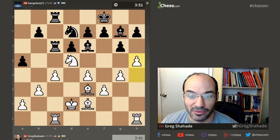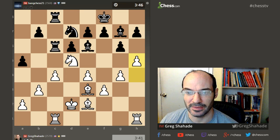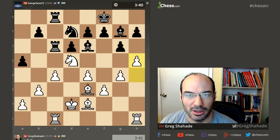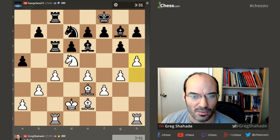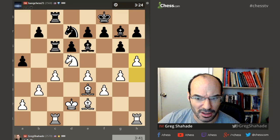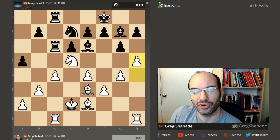H5 looks normal — getting an open file for my rook, which could be convenient at any moment. It's hard to say when, but at any point that open line could be really useful. What I want to do is just move quickly, make it hard for him to do anything, stay up on time, and take advantage of any mistake he makes if needed. But mainly I don't want to spend a lot of time trying to crush him.